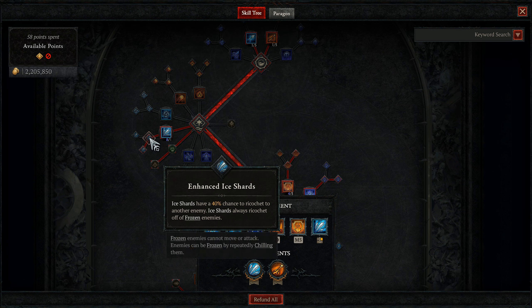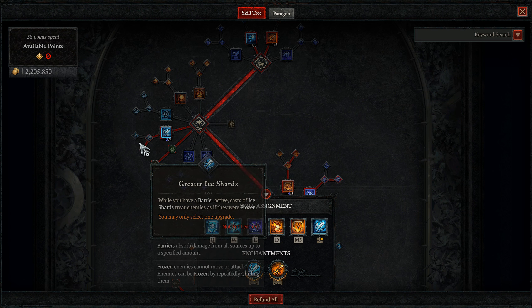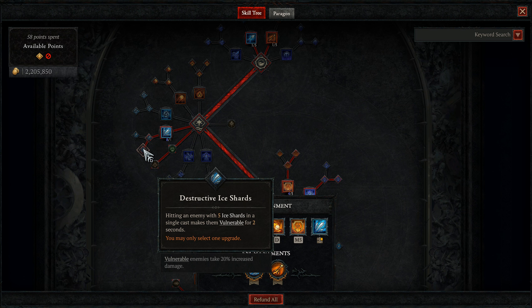Next, we're going to take Enhanced Ice Shards, which makes our Ice Shards have a 40% chance to ricochet to another enemy and will always ricochet off of frozen enemies — free damage and a bit of AoE. For our next choice between Greater Ice Shards or Destructive Ice Shards: Greater Ice Shards makes it so that while you have a barrier active, Ice Shards treats enemies as if they were frozen. Towards the mid and late game, you definitely want Destructive Ice Shards — hitting an enemy with 5 Ice Shards in a single cast makes them vulnerable for 2 seconds. Vulnerable is one of the single best damage amplifiers in the game.